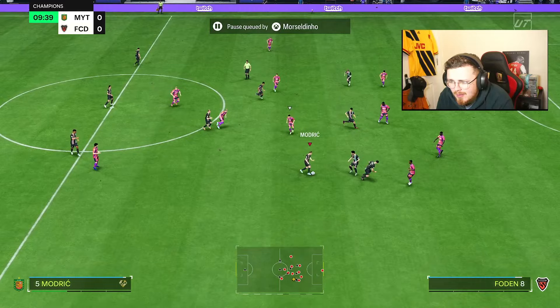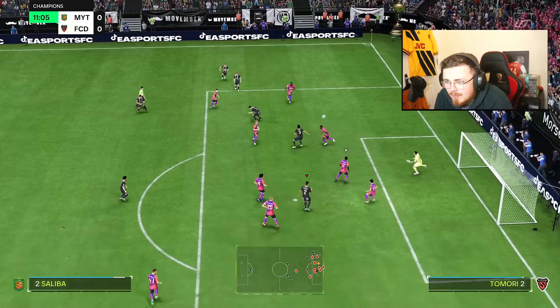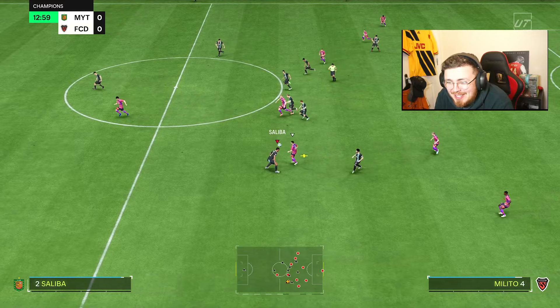Luca Son — lovely touch. Dalgleish — even better touch. Trivela probably should have gone for the finesse shot, but lively start. Green time from Edison with his fingertips — makes the save though. Definitely going to have finesse shots in the locker, which is dangerous especially when I've got Salah, Son, and now Kenny Dalgleish up front. What's amazing about Dalgleish, similar to Son — they've both got the five-star weak foot.